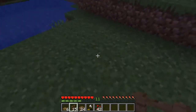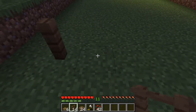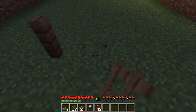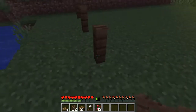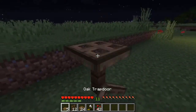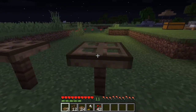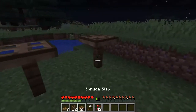So what you first want to do is place down one fence post. Then you want to take one space and place down another, then take another one and place it down. Then what you want to do is take a trapdoor, put it on top of that fence post, and then take another one, put it on top of that one, and put it on top of the third one.